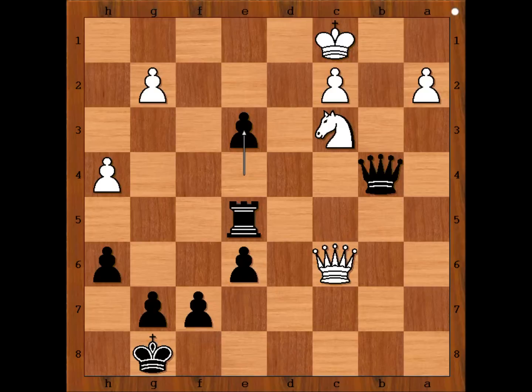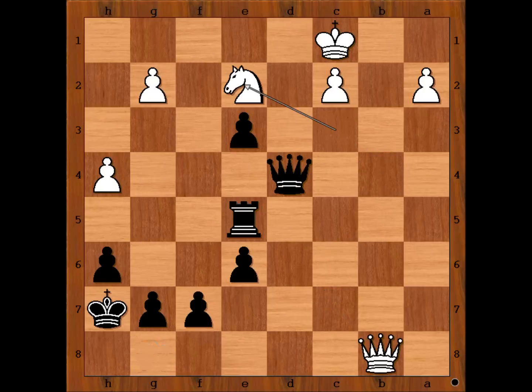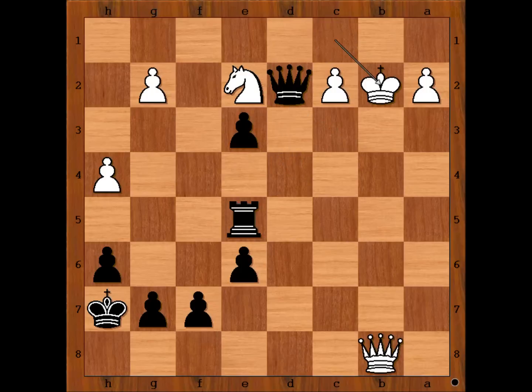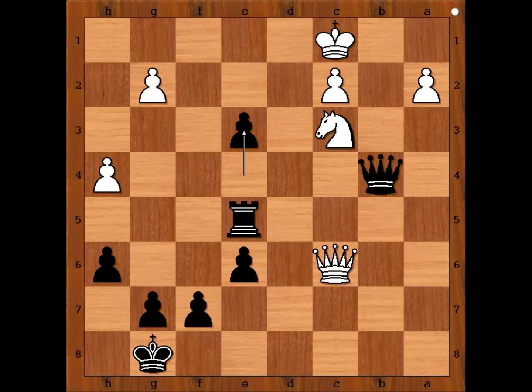One possible continuation goes like this: queen to c7 attacking the rook, then queen to d4, queen to b8 check, king to h7, knight to e2 attacking the queen, queen to d2 check, king to b2. Now rook to c5 defending the pawn on c2, queen takes knight, and we can stop here. That is why Nigel Short resigned at move 29.